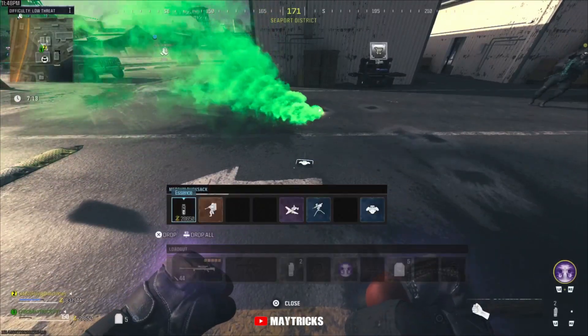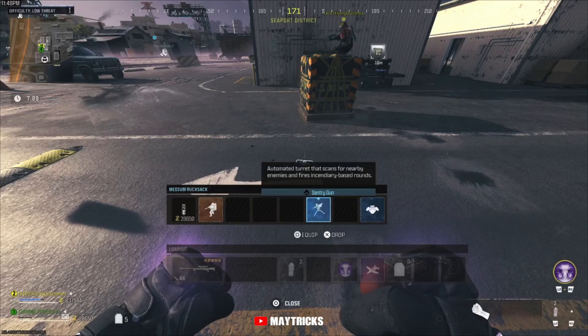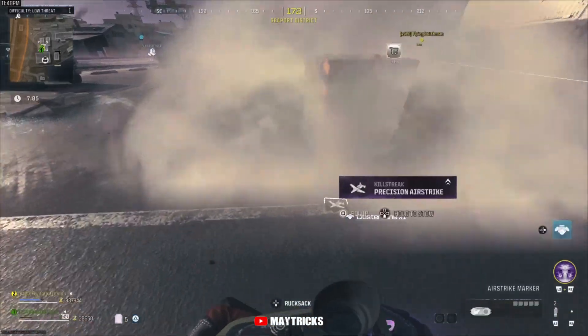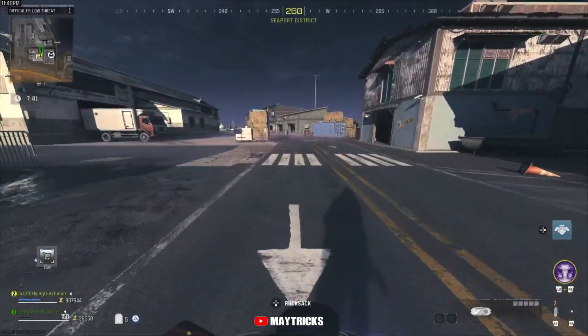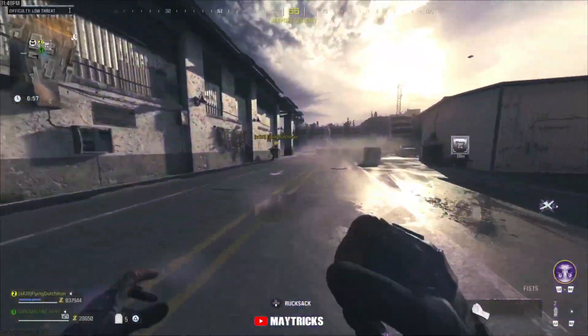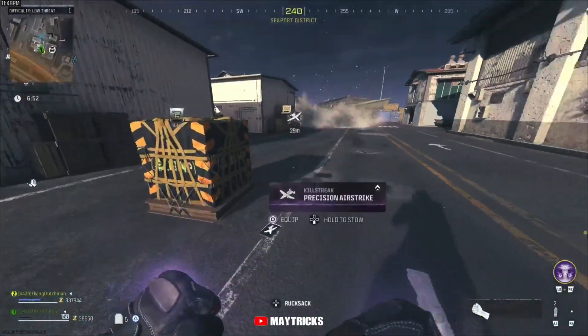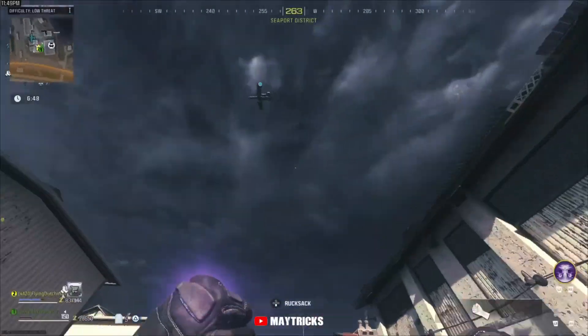Now we're going to do this with the Precision Airstrike — same method. Press right and then square to pick up the Cluster Mine, and you'll see you have one in hand to call in and the other one you just replaced is lying on the floor to pick up. So we've duplicated the Precision Airstrike — not really useful, but it works.